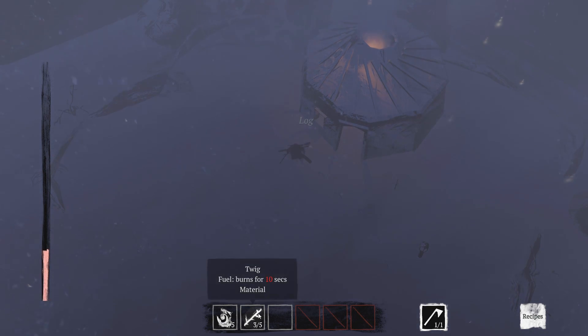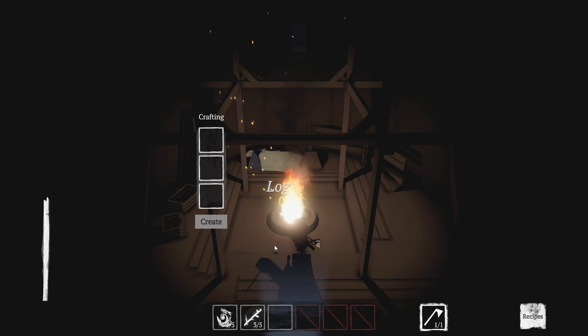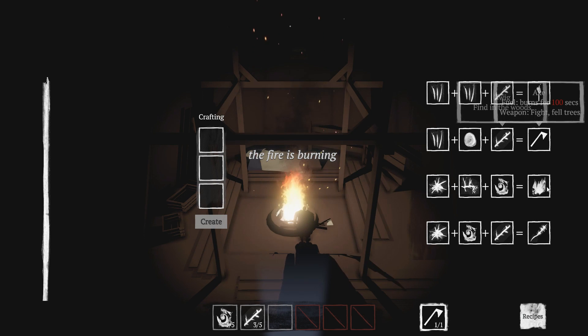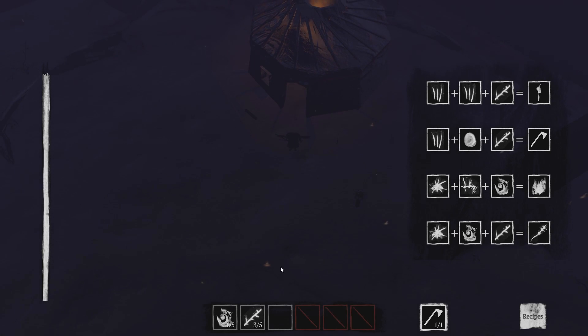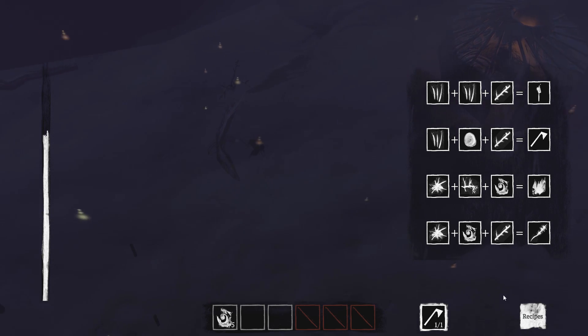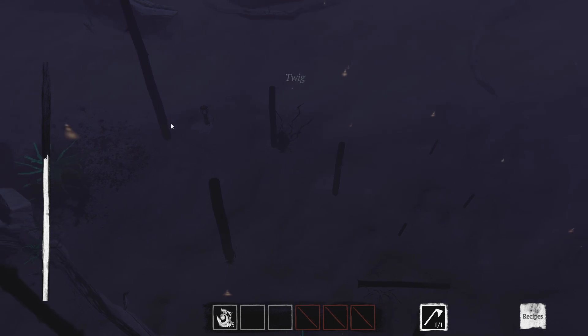We'll drop these right here because we don't need them for right now. Go back inside — we've got logs over here, the fire is burning. What can I craft on this side? If I want to make a capacity buff I need a spider leg, a rot corpse, and burr spikes. I think I can do that. But what are those little lights right there? Drop the twigs right there. I think those are just in the foreground — I don't think those are going to be a problem. We got logs and twigs.